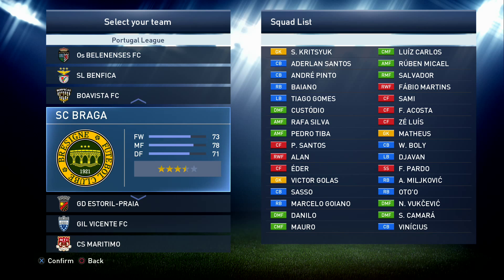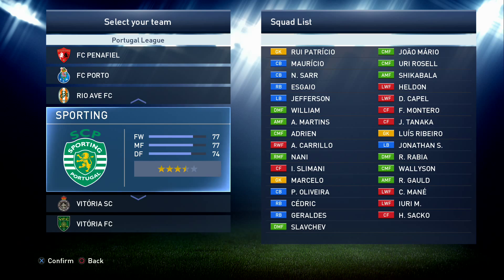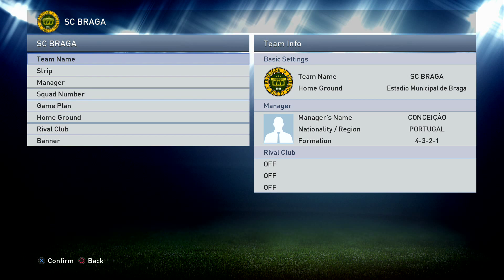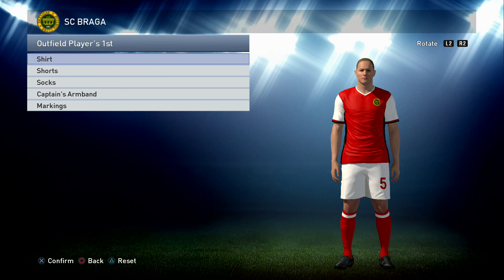Without further ado, let's crack on with SC Braga - the first team we're going to do. Don't forget there are three licensed teams in the Portuguese league already: Benfica, FC Porto, and Sporting Lisbon. So we are going to do SC Braga. We've done the team info sheet, put their stadium in and their manager in, and now we're going to crack on with the strip. We've got three kits and a goalie kit.